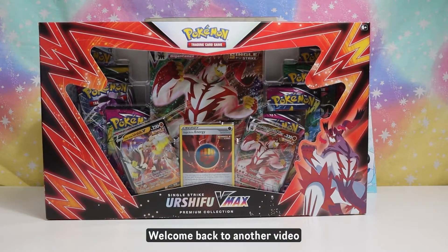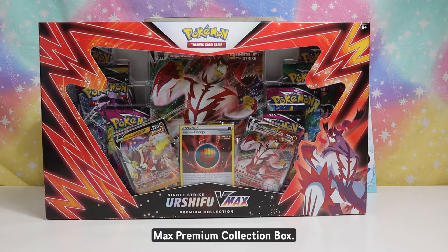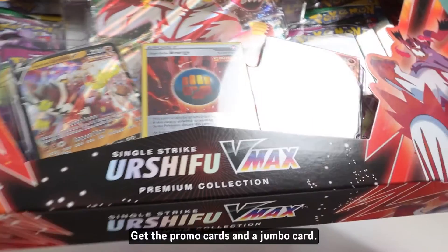What's up Squirtle Gang, welcome back to another video by yours truly Kiddo Collectibles, where we mainly open up Pokémon cards but we might dive into other trading card games as well. Today we got the Single Strike Urshifu VMAX collection box. I picked this up at Costco — it was $29.99 and you get eight packs, the promo cards, and a jumbo card.